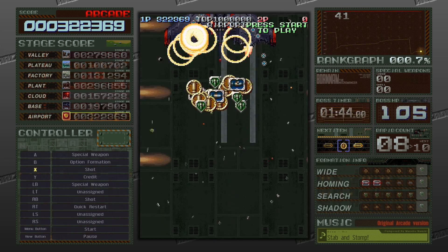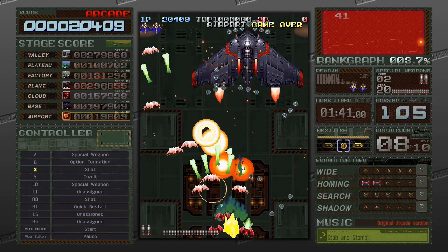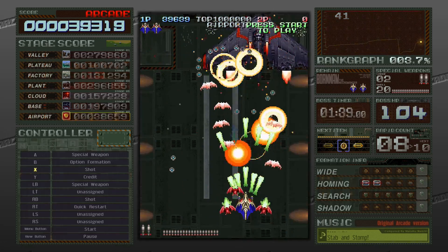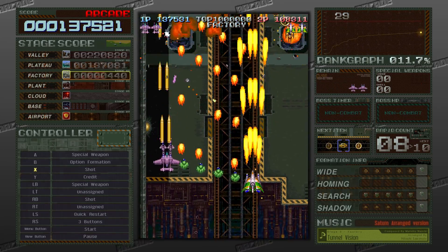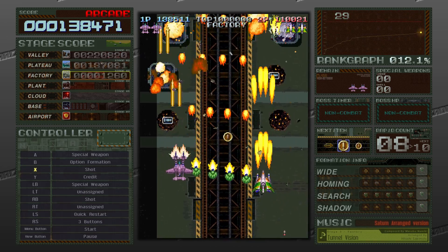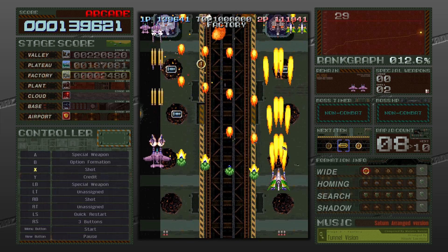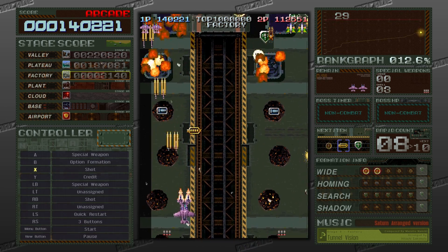However, there are secret formations that are significantly more helpful. To enable one, you need to miss a specific amount of other item drops and then collect an option. These formations include super wide, a homing attack search, and shadow where the options trail your ship. There's even a secret chain formation only available in two-player, where the options kind of link between ships.